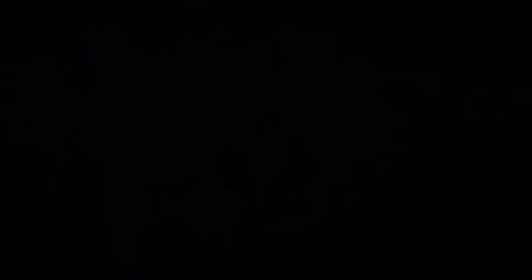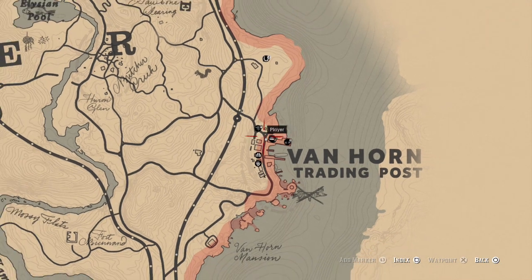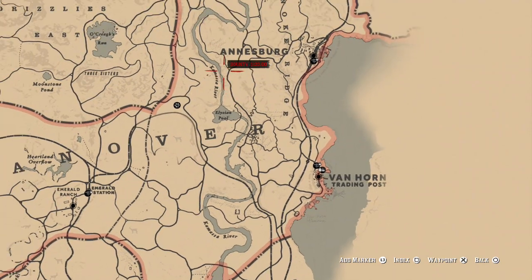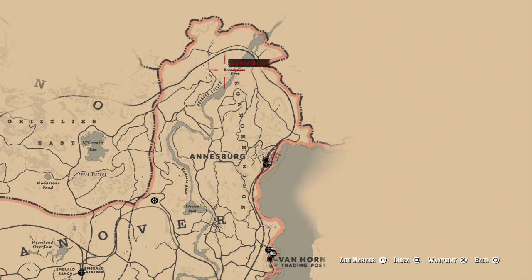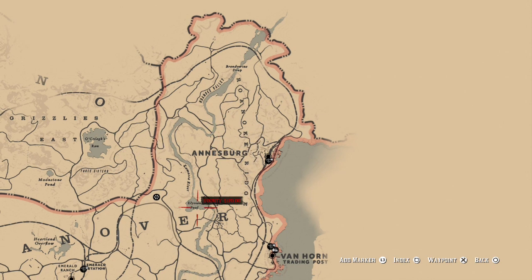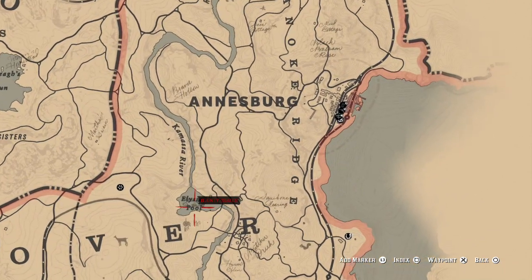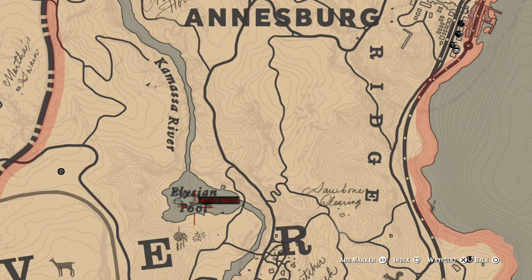Without further ado, let's get it. Just like every other fish in the game, you have to open up your map. The location you guys are looking for is a place called Elysian Pool. This place is going to be located north of Annesburg and literally to the right of the trapper in New Hanover. The spot on the map right there shows it leads out of the Kamasa River — Elysian Pool, legendary perch.